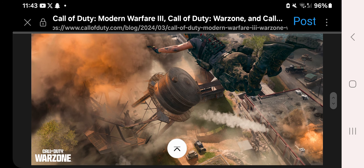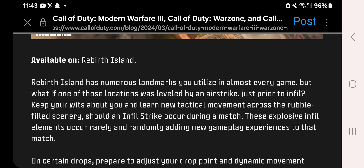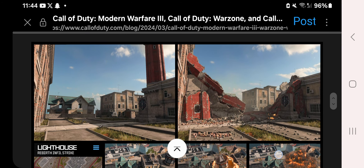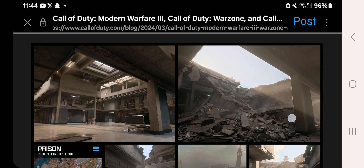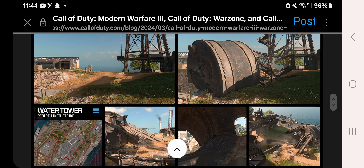There are going to be Infill Strikes on Rebirth Island as a new public event. It looks like we'll expect to see new enemies coming into the match at certain points. The Lighthouse at Headquarters appears to be one of those locations — the lighthouse can actually collapse, creating debris ramps to the adjacent prison building. The prison roof will also collapse at some point during the match as part of the Rebirth Infill Strike.